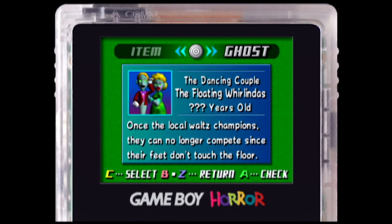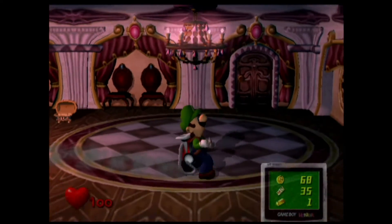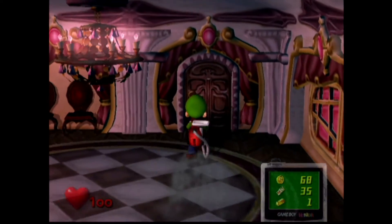So this is the dancing couple — the Whirlindas. I think that's how you pronounce it. We don't know how old they are. According to the lore, they were local waltz champions who can no longer compete since their feet don't touch the floor — because they're ghosts now. I mean, they don't even have feet, if that's what the game means.